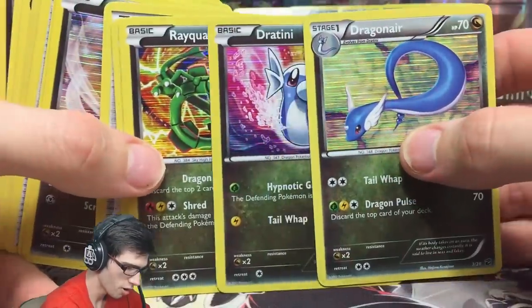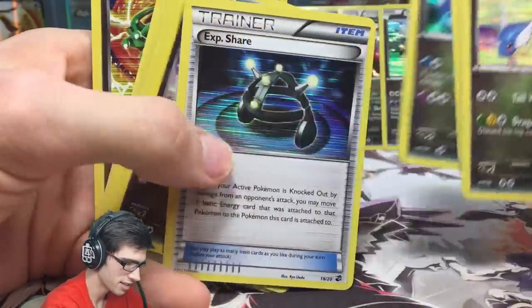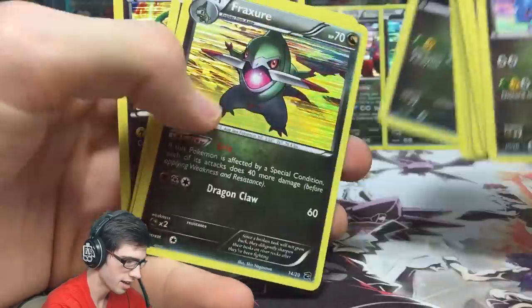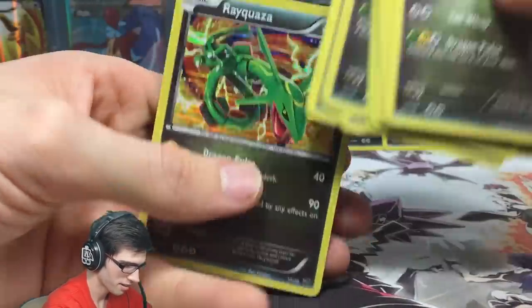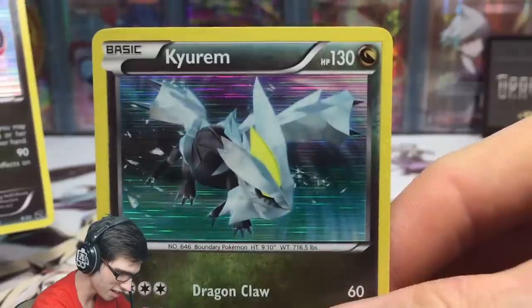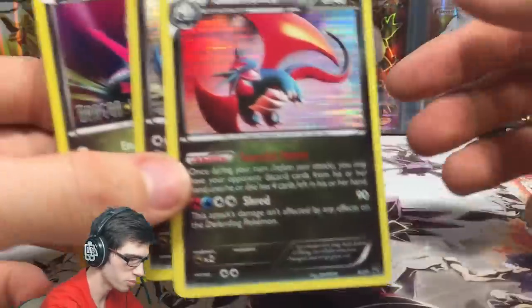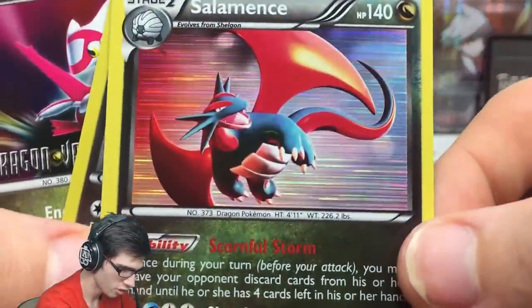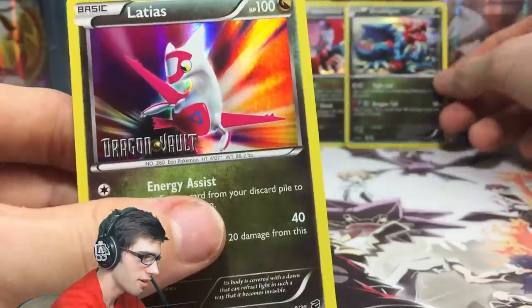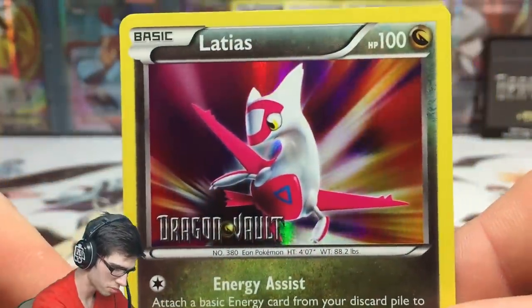We also got a Dragonite, a first-edition Dratini, Fraxure, another Axew, and another Rayquaza. I love this set — let me know in the comments what card is your favorite in this small subset. Let's go through the highlights from the back: the secret rare, a rare Salamence, and Dragonite — and then we've got the featured promo for this blister pack.